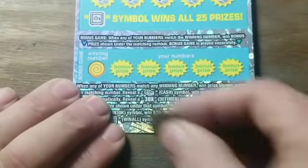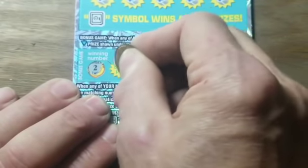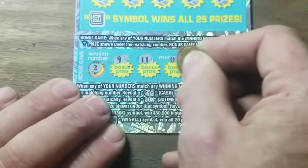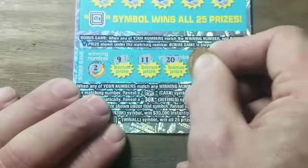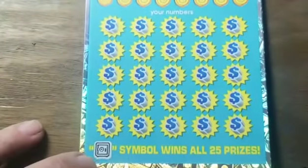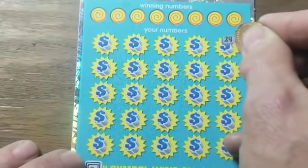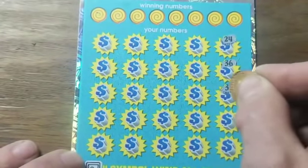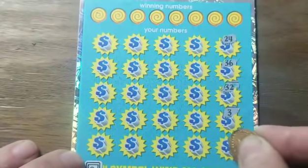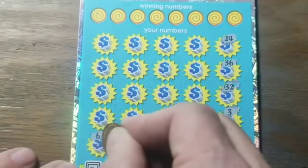Let's start down in the bonus section and see if we can find a matching number — looking for a two — to win the bonus prize. There are two matching number sections on this game and they're played separately. We didn't get that. Let's wind this up and look around the horn for a symbol — perhaps we can find one today. Been a fruitless effort so far.